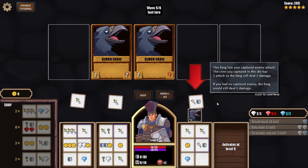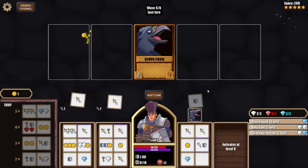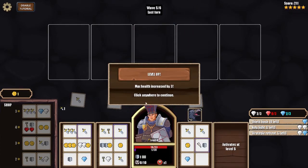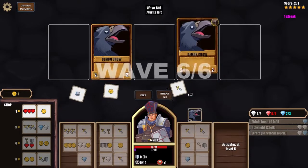On the last turn I need to beat the remaining enemy. The captured crow die has two assets — the enemy will deal two damage if you have no capture. I manage to beat the enemy, gaining health. Level up — health decreases by three. Click name to ready and continue.